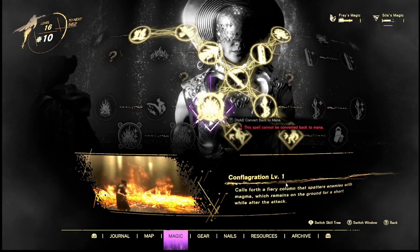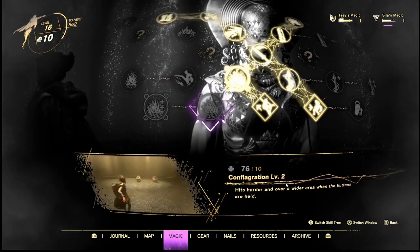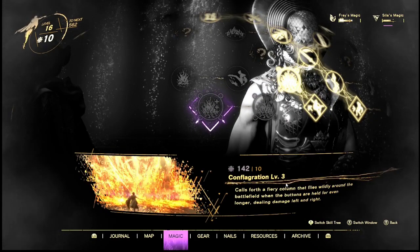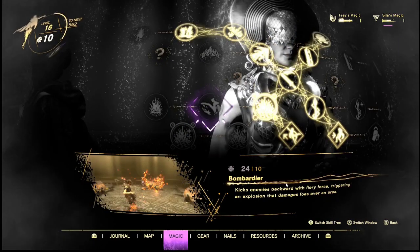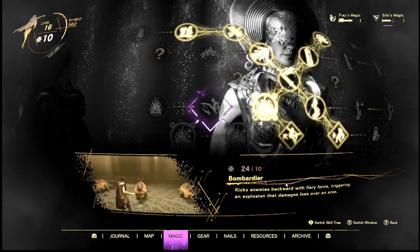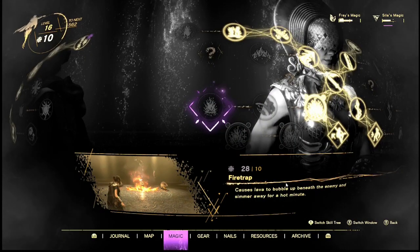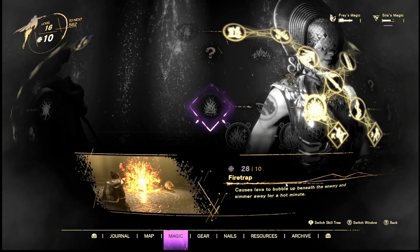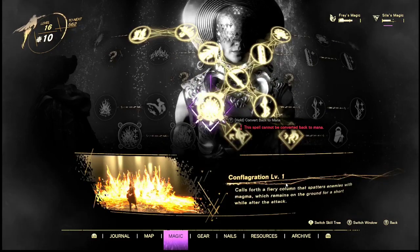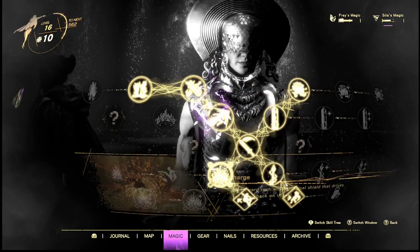Configuration — calls forth a fiery column that splatters enemies with magma which remains on the floor for a short while after the attack. It's even bigger, can be charged, and can even explode — so it's much much stronger. Bombarder kicks enemies backwards with fiery force, triggering an explosion that damages foes over an area — you kick them, they become a bomb. Firetrap causes lava to bubble up beneath the enemy and simmer away for a hot minute. These are pretty useful for close range as well as keeping some distance and getting some help.